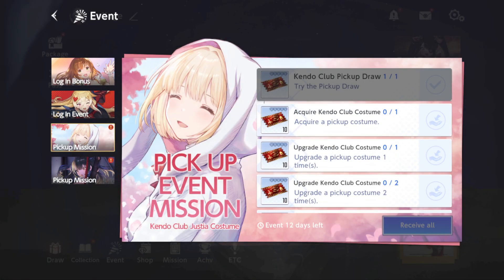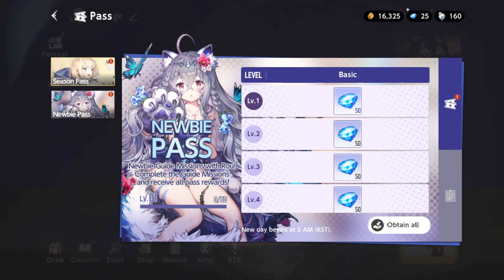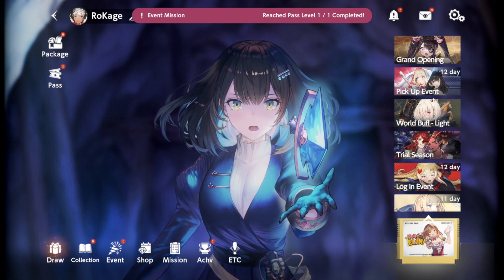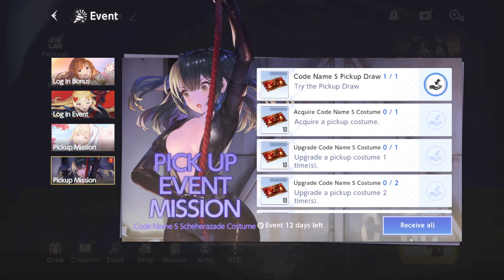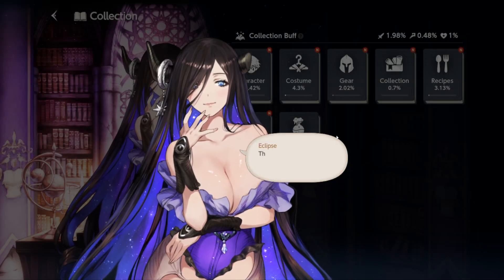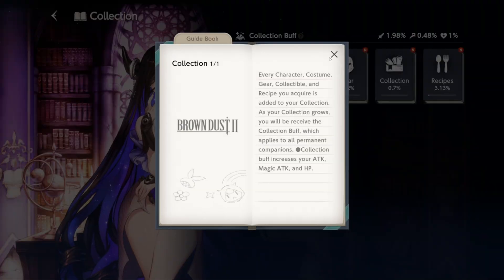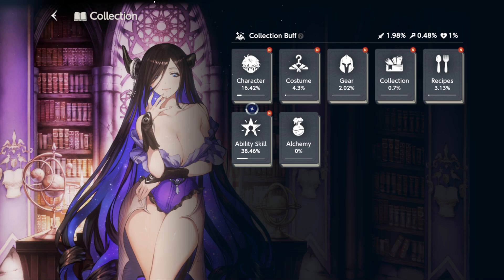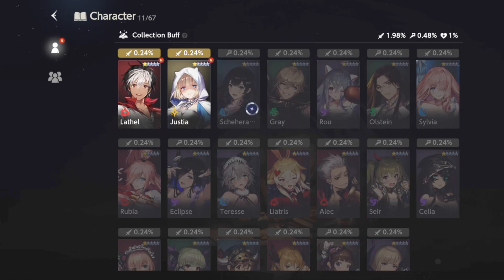We have even a free multi, which is nice. Newbie pass, season pass — this is for free, nice. Gems — not for real money, interesting. Event, pick-up mission — okay. Achievement collection. Hello Eclipse, how are you doing? Let me go into the character section.